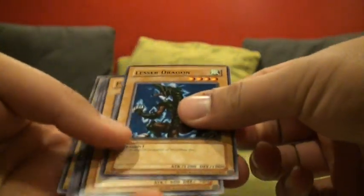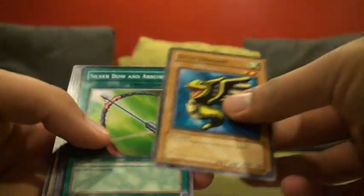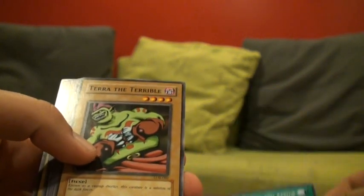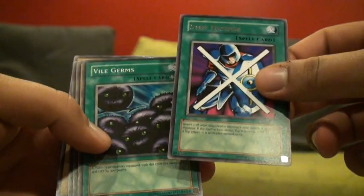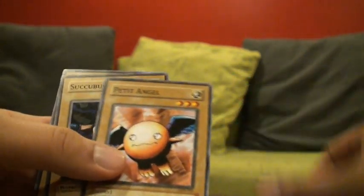Legend of Blue Eyes: Lesser Dragon, Petite Dragon, Silver Bow and Arrow, Terra the Terrible, Stop Defense — Rare — Vile Germs, Petite Angel, Succubus Knight, and Kurama.